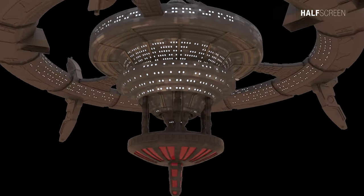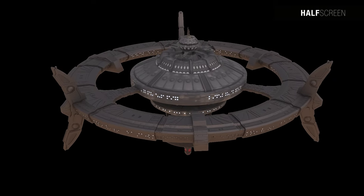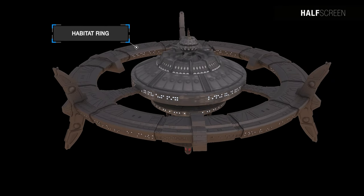Everyone from the station commander to the itinerant courier had a home in Deep Space Nine's habitat ring, though duty often kept them away from these personalized private spaces. Everybody who stayed on Deep Space Nine was assigned private living quarters in the habitat ring.